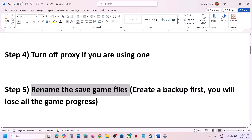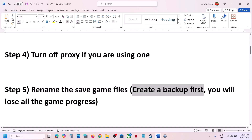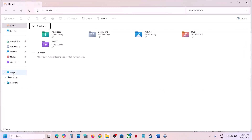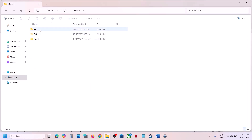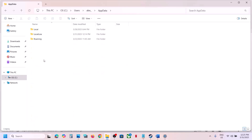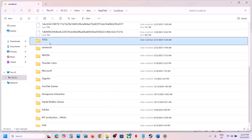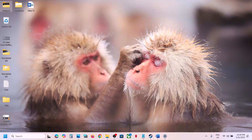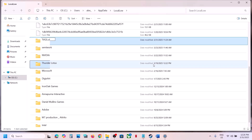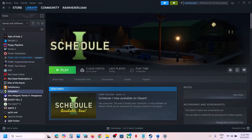The next step is to rename save game files. Before doing this, create a backup because you will lose all game progress and have to start from scratch. Open File Explorer, go to This PC, open the C drive, open the Users folder, then your username folder, then AppData. If you don't see AppData, click View, select Show, and put a check on hidden items. Open the Local Low folder, find the TVGGS folder, copy it and paste it to the desktop as a backup. Then right-click the original folder, rename it to .old, and launch the game to check.